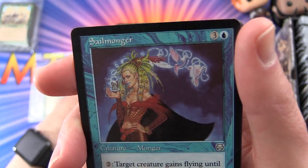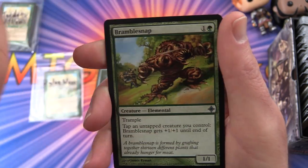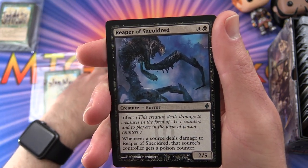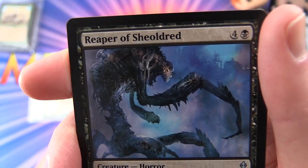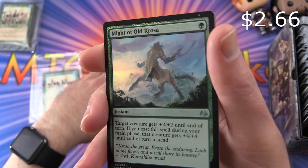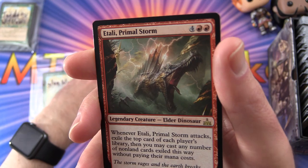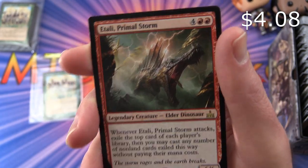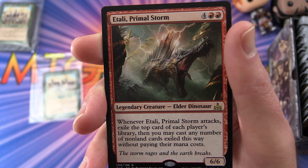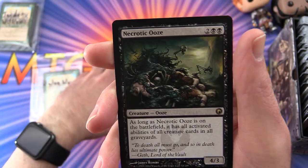Dylan's uncommons: Sailmonger, Mind Crank, Aferguard Hound, Bramblesnap, and Reaper of Sheoldred — a marvelous, spider-ish horror. The foil is Might of Old Krosa — Modern Masters 2017, pretty good. The first rare is Etali, Primal Storm — legendary dinosaur, six-six for six mana. Whenever Etali attacks, exile the top card of each player's library and you may cast any number of non-land cards exiled this way without paying their mana costs. Fantastic pull — hope you're a dino fan.